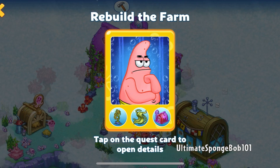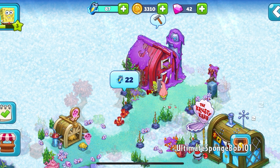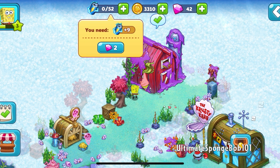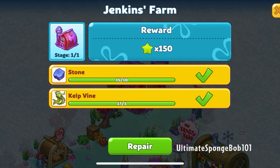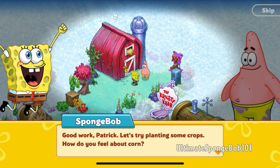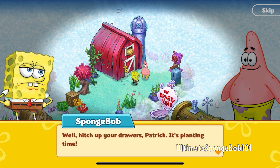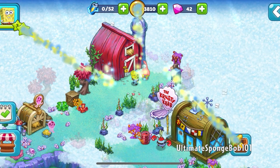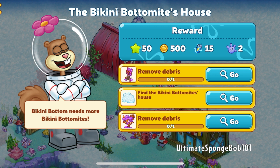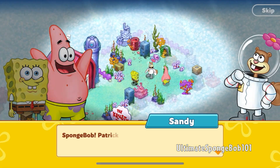We collect Patrick and remove the debris around the farm - we also get a kelp bar. We can't repair the farm just yet. Spongebob suggests planting crops: 'How do you feel about corn?' Patrick: 'I love all the corn - yellow, white, popped, candy.' Spongebob: 'Hitch up your drawers Patrick, it's planting time!' We complete that and level up to level four. Next up is the Bikini Bottomite's house - Bikini Bottom needs more Bikini Bottomites. Sandy appears and we also spot Davy Jones' Locker nearby.